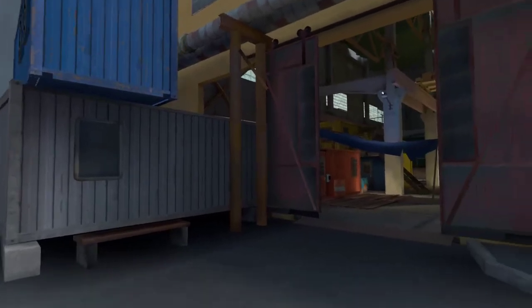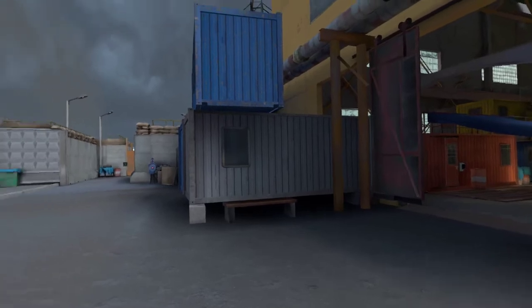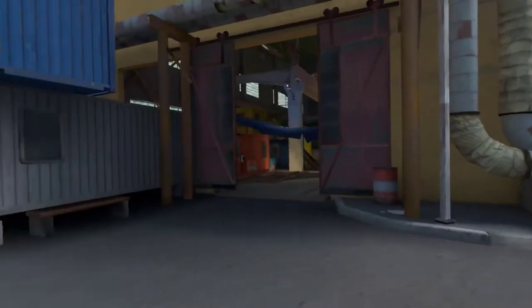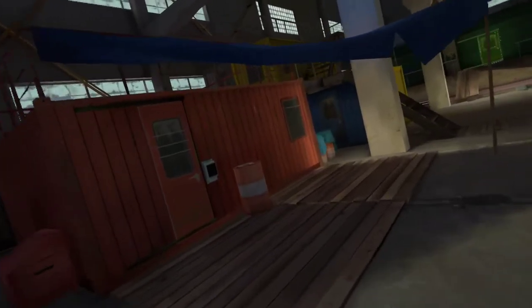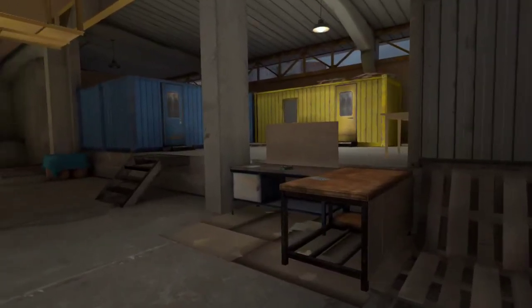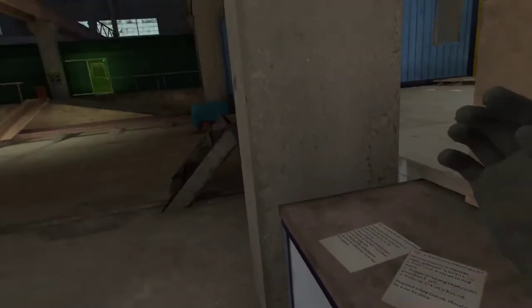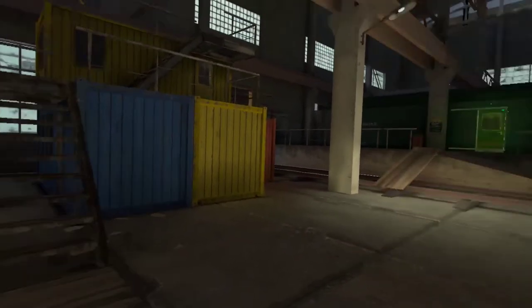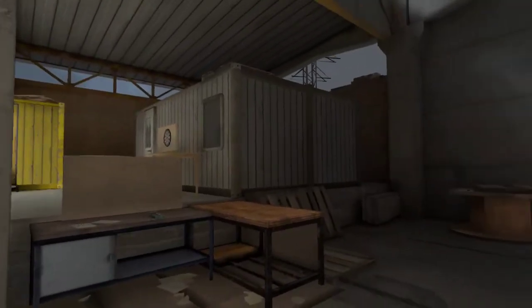Welcome to this tutorial for Into the Radius VR. First we're going to talk about the base, and then in the second part we'll go out into the radius. Here is the base — it's basically your entire base. Your individual container is right there. One thing you can do in this game is it's a persistent world, so if I set this piece of paper here, it's going to stay there for the rest of the time that you're playing. You could save all your items that you find out in the radius in here — store it in any manner you want, which I think is one of the coolest parts of this game.